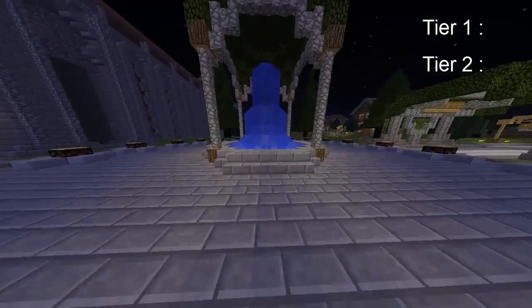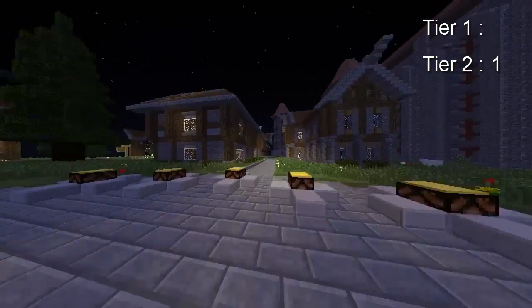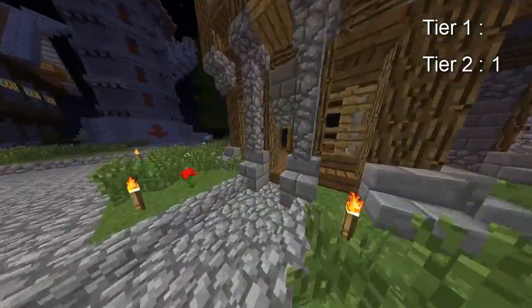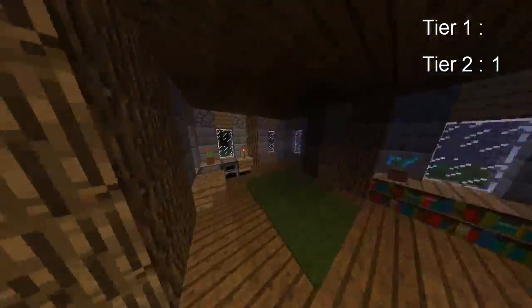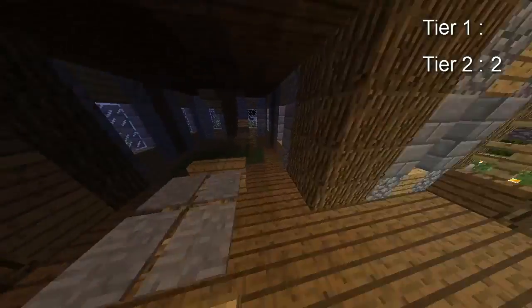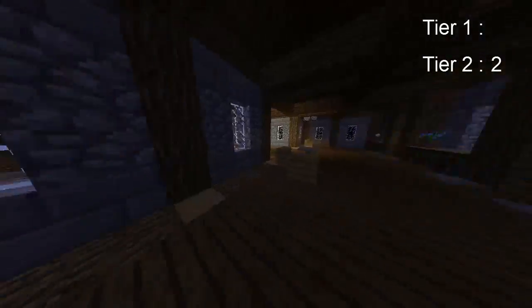You start off getting your first tier two — that's fine. Come over here obviously, then you want to come in here where you get your first tier two and your chest. Then unless you don't have eleven still, just go up here.